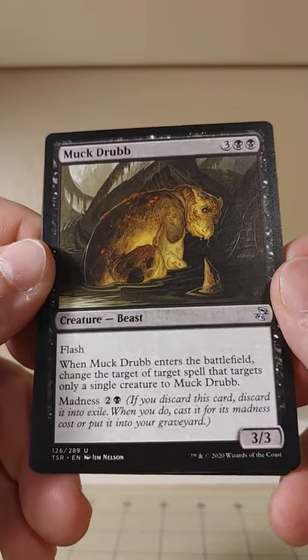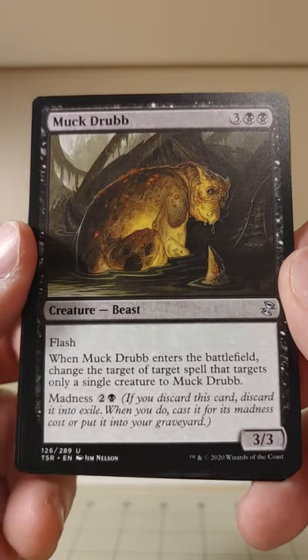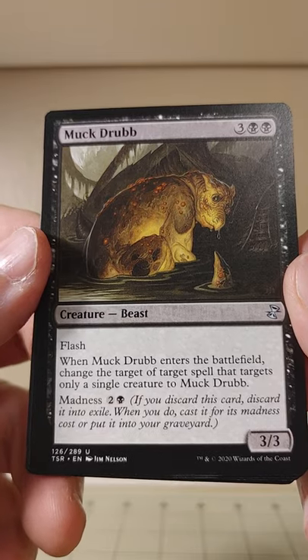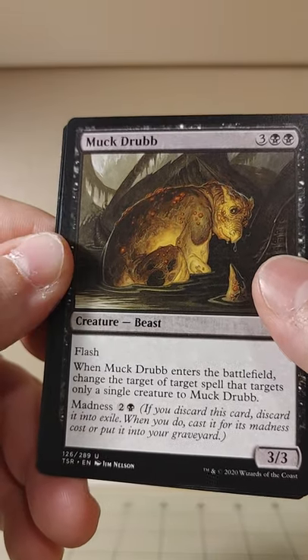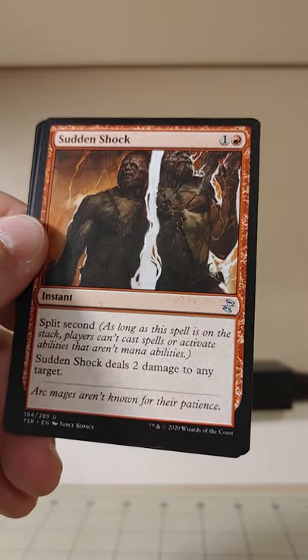Muckdrubber — that looks like me when I wake up in the morning, sitting in a pile of my own filth and shame. When Muckdrubber enters the battlefield, change the target of a target spell that targets only a single creature to Muckdrubber. Poor Muckdrub, taking it on the chin.